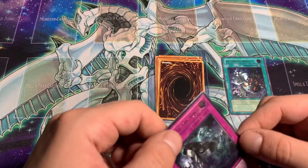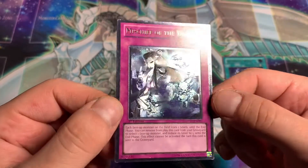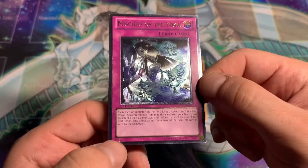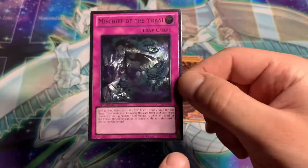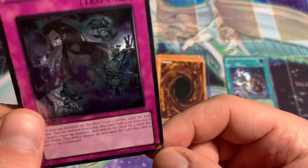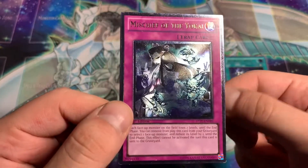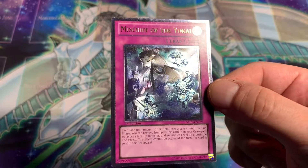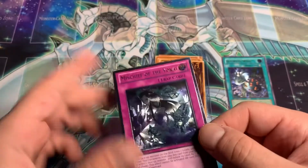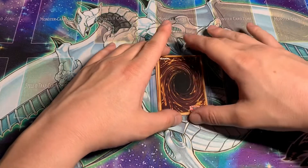That one's from The Shining Darkness, but we've started to get into the Star Strike Blast cards. And just awful, some of the condition on these cards. Look at the edge on this - it doesn't look that bad in person, but you can see it clearly on camera. Mischief of the Yo-Kai. That's why I hate buying with no picks.